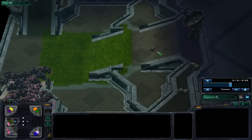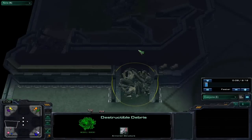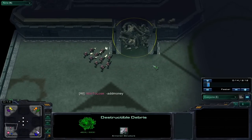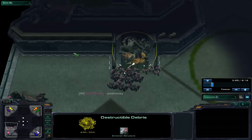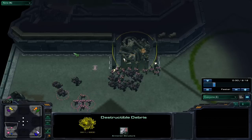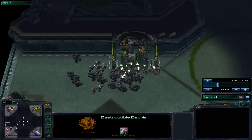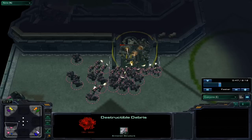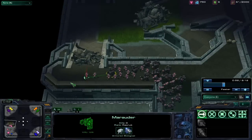Here you can see it took about three minutes to break down these rocks. Next I'm going to show you how to break down the rocks properly. Instead of simply right-clicking the rocks, you move your units towards the rocks and then attack. This way the units won't get stuck behind other units attacking the rocks, and you have as many units firing at the rocks as possible, killing them as fast as you can.